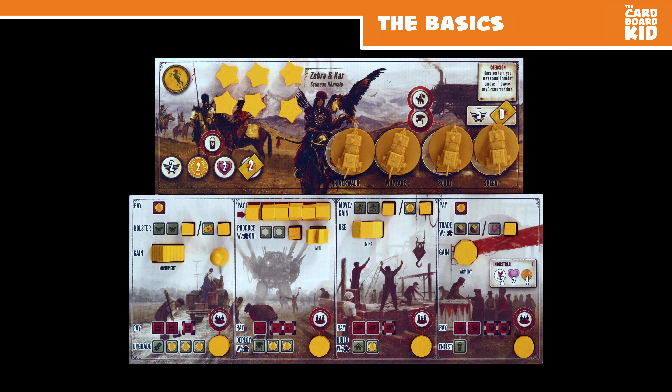You have a faction mat and a player mat with action columns. These combine for a unique combination and layout, determining starting popularity, power, coins, and combat cards.